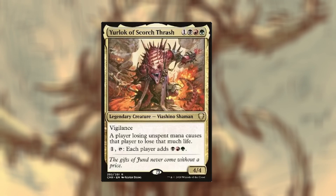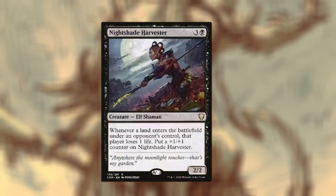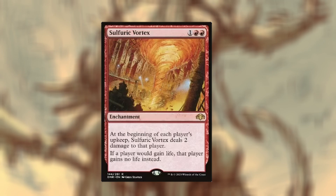It's Yurlok. He's a 4/4 for 4, Jund — so black, red, green. Whenever a player loses life or whenever a player loses unspent mana, that player loses that much life. So it brings back the old mechanic mana burn for everyone. It also has a way of enabling that — pay one, tap, each player adds Jund mana. This deck is built group slug, so I kind of just want everyone to take damage, whoever wins wins. I have a bunch of ping effects. Nightshade Harvester — whenever a land enters the battlefield, that player loses a life for opponents, and Nightshade gets bigger. We have Sulfuric Vortex — at the beginning of each player's upkeep it deals two damage to that player; if that player would gain life, they gain no life instead.